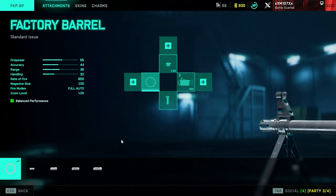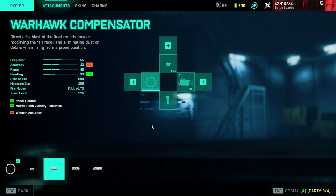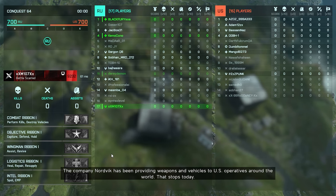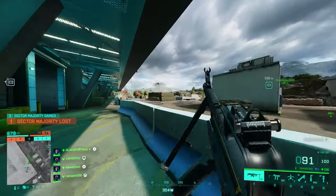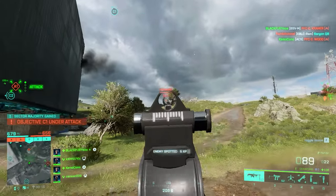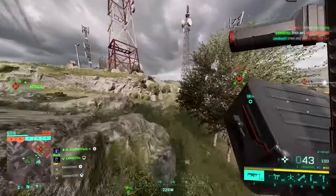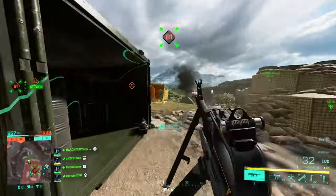Next up is the PKP with armor piercing rounds and suppressor. Unfortunately the PKP doesn't have any suppressor, so I'm going with the factory barrel and iron sights with armor piercing — closest thing I can get to what was recommended. I'm really worried about this one because it has a real downside. Oh god, look at this — how am I supposed to see my target? There's one — the damage seems fine, I can deal with that.